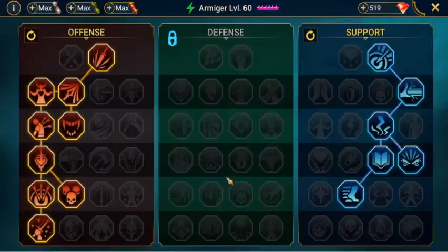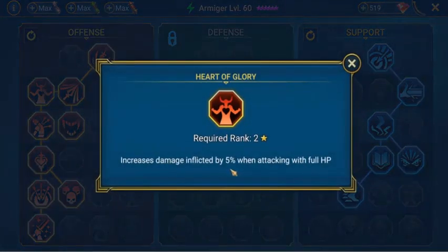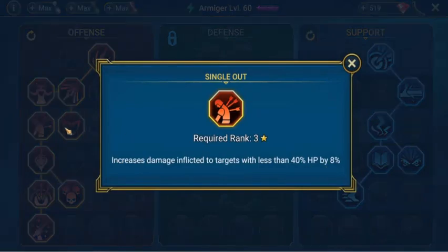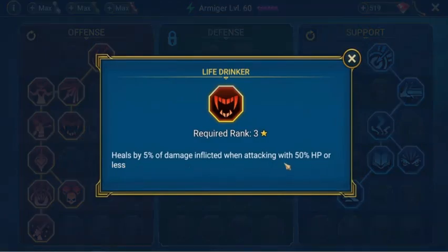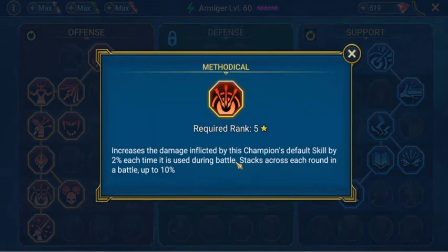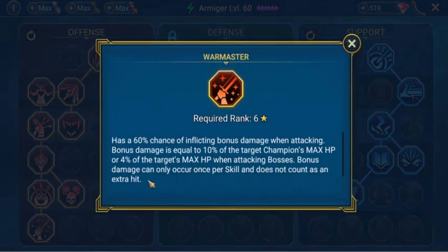We'll have a look at Armager's Masteries. He's set up in Offense and Support. His Offense masteries give additional crit rate, increases damage inflicted by 5%, critical damage by an additional 10%, increases damage inflicted on targets with less than 40% HP by 8%, heals by 5% of damage inflicted when attacking with 50% HP or less, increases damage inflicted by 6% when attacking targets with higher max HP, increases damage inflicted by the default skill by 2% each time used during battle stacking up to 10%, and increases damage inflicted by 6% in the arena and 3% elsewhere for each enemy killed stacking up to 12%. He also has War Master — a 60% chance of inflicting bonus damage when attacking, equal to 10% of the target's max HP or 4% when attacking bosses, occurring once per skill.